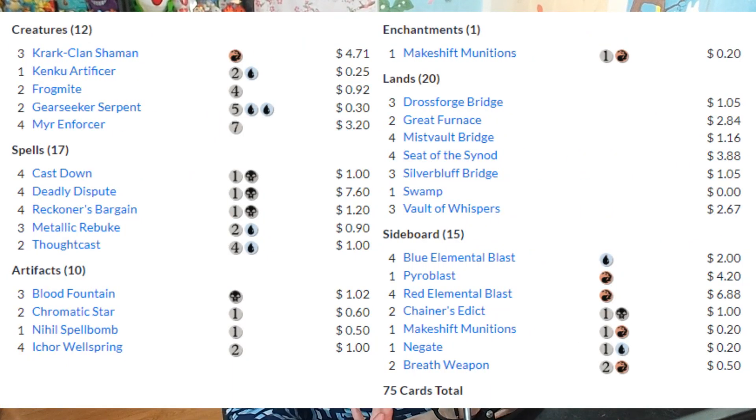Grixis Affinity is one of the premier midrange decks of the format. It uses a bunch of artifact synergies and the artifact lands to siphon through their deck as fast as possible. They draw a ton of cards and then play big, very cheap threats like Myr Enforcer to close out the game while controlling what their opponents are trying to do.